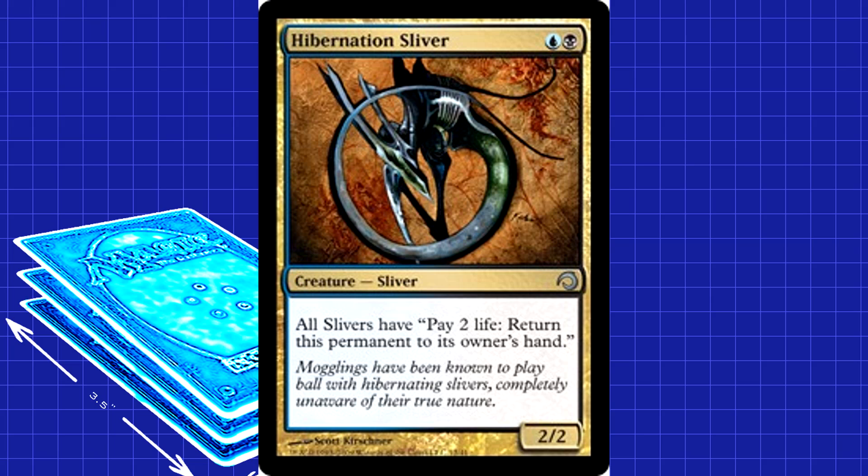Our first real specialty Sliver is Hibernation Sliver — we run a pair of them. Being able to return a Sliver to your hand for 2 life is valuable. If you're trying to avoid a board wipe or you don't have Crystalline out to protect you from removal, Hibernation could win you games. The cost of 2 life to an aggro deck isn't usually that big of a deal, especially when it's saving your best creatures. Hibernation is what you want against control-type decks — it's extremely useful.